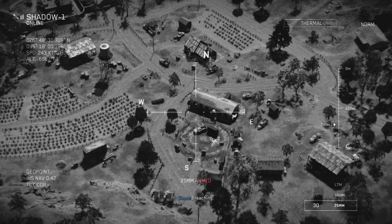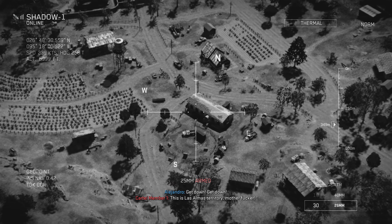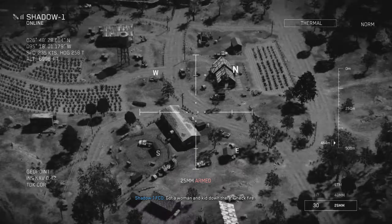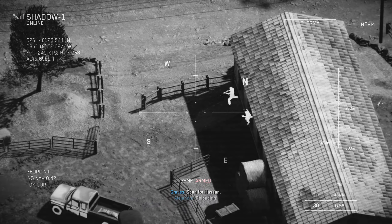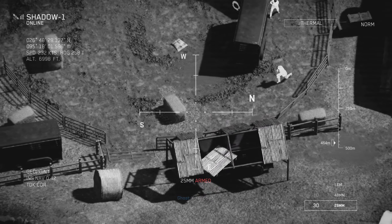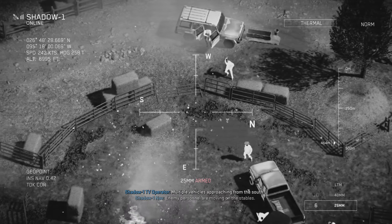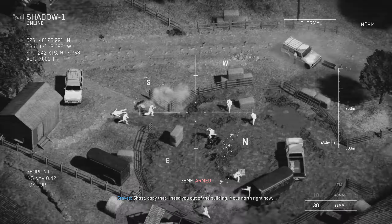Breaching. Watch for squirters. Got a woman and kid down there — check fire. Unknown sitting in the stables right now. Scan for Hassan — see nothing. Got our personnel right there. Fire clear of civilians. X-ray down. Great — negative on Hassan. It's a dry hole. Multiple vehicles approaching from the south. Enemy personnel are moving on the stables. Ghost, copy that — I need you out of the building. Move north right now.